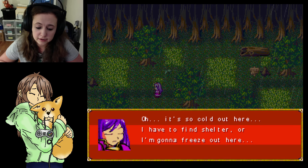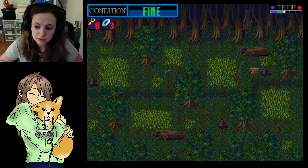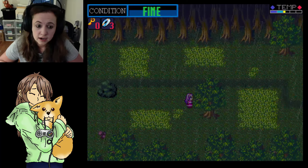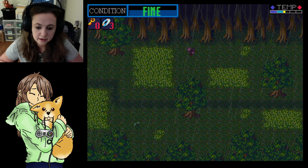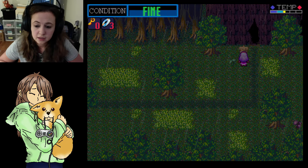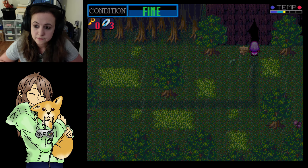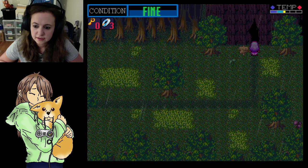Oh, it's so cold out here — I'm going to have to find shelter, I'm going to freeze. There's a temperature gauge, though the text is too faded to read. There's a condition — I don't know if that's my health. Okay, I don't have a menu that I can tell. No keys, no what looks like CDs. Do not enter. I have no choice. I wonder where this goes. Let's find out — as long as it gets me out of this rain, I don't care.